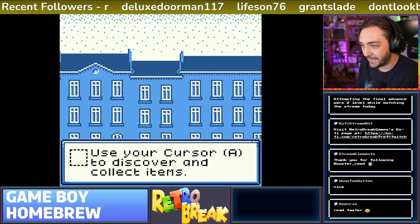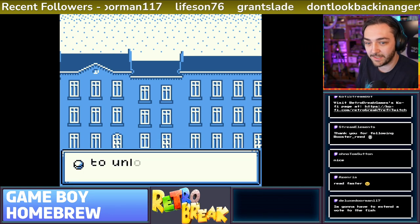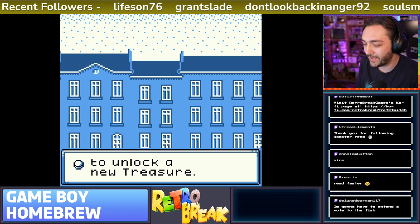Use your cursor A to discover and collect items. Use every tool item you find. Ah, too late. Fish was my second choice.